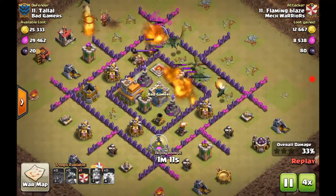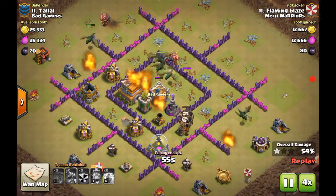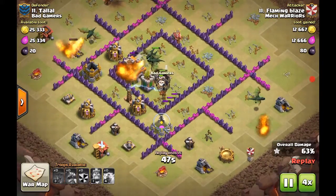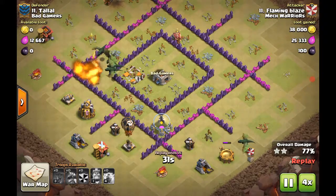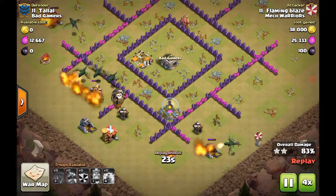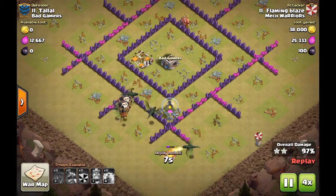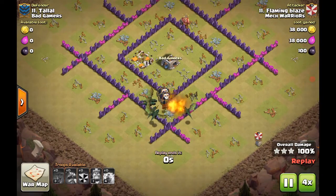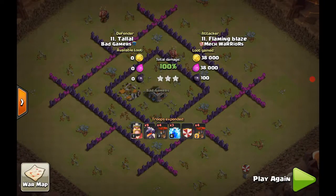The problem is he had wizards in the clan castle. See how he deployed — he waited for the balloons to bait the air defense into targeting the dragon, and then on the back side he let his main balloons target the air defense. You only get one shot, so you don't want to attack the front side because this base is actually tricky to attack.